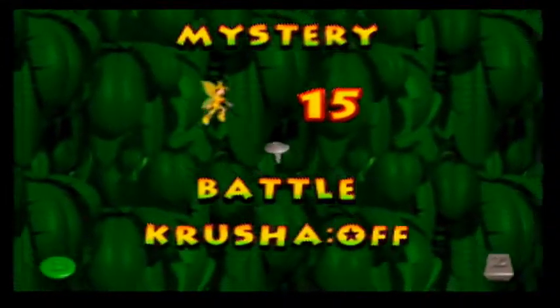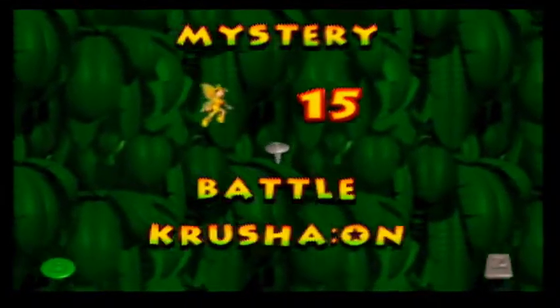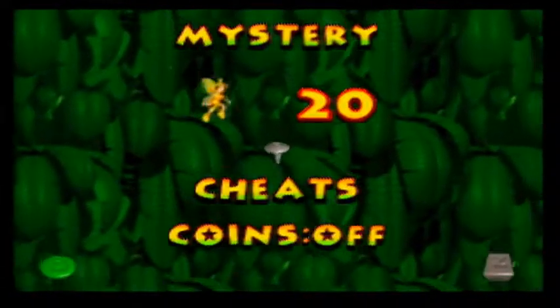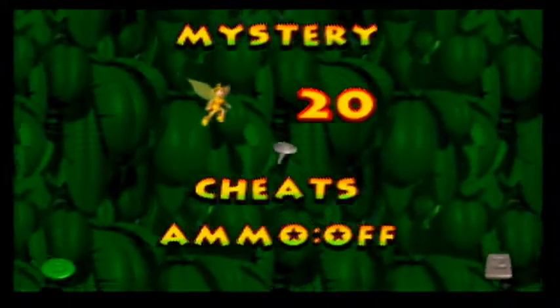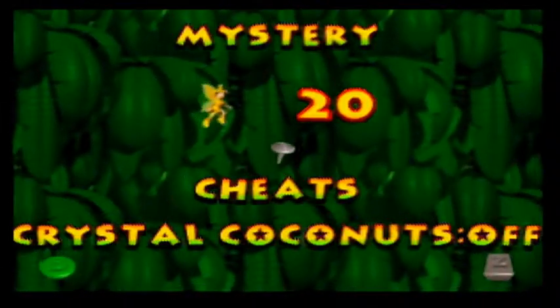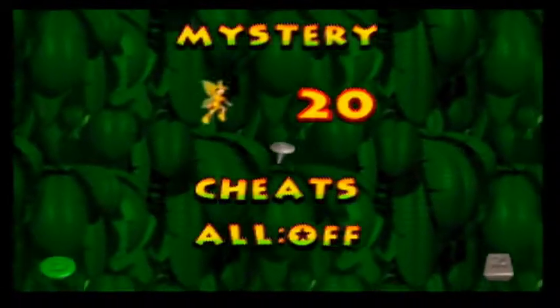At fifteen Banana Fairies you get Battle Crusher on or off - I'll explain it in a minute. And for getting all the Banana Fairies: cheats! If you need a little push to get all the stuff you need, or need to buy things, or just want to make the game super fast, you can activate a whole bunch of cheats. These include infinite coins, infinite homing ammo - though that won't activate until you get the ability to have homing ammo. Also infinite oranges, infinite film, crystal coconuts, instruments if you want to spam them, or all. If you just want to go through the game and mess around with all this on, there you go.